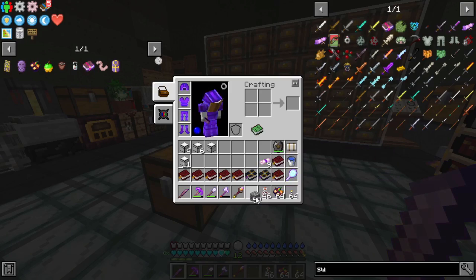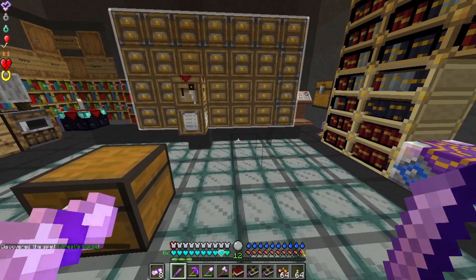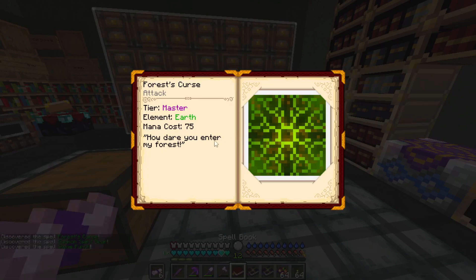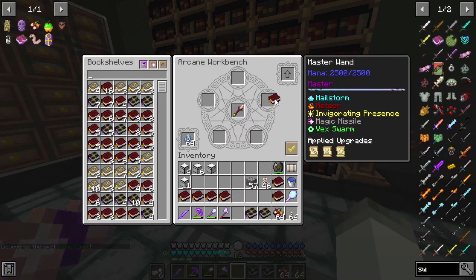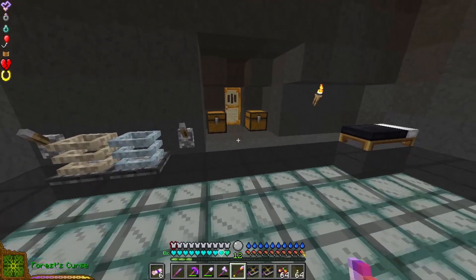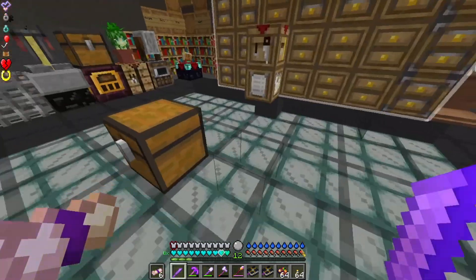We have a bunch of spellbooks to identify — there are nine of them. Force Curse, Summon Spirit Bear, and Stone Punch. There's also a Master Tier spell and I have no idea what it does. Meteor is not terribly useful. Let's see what Force Curse does — no idea, we'll have to see.